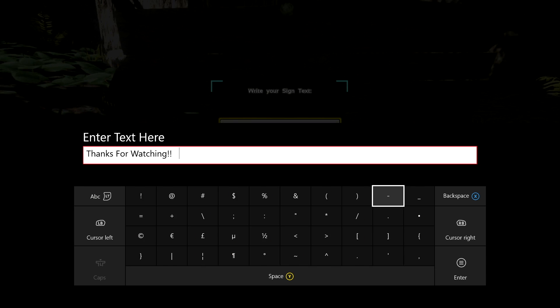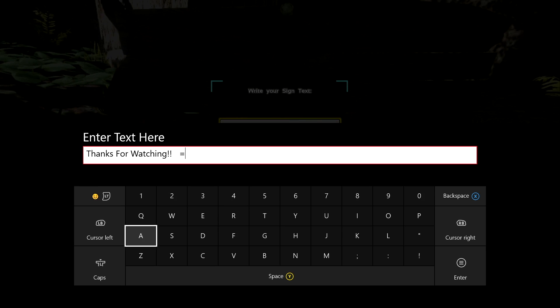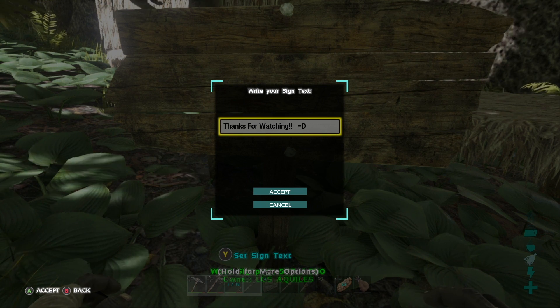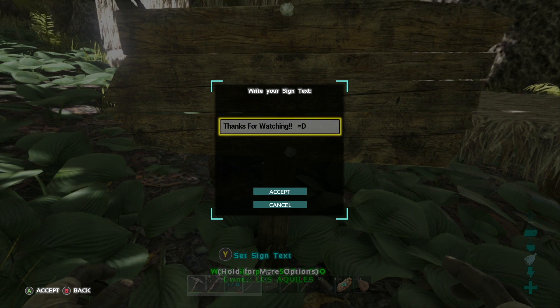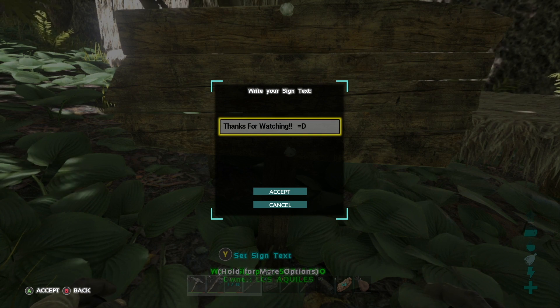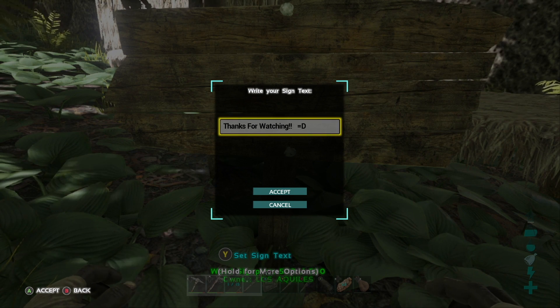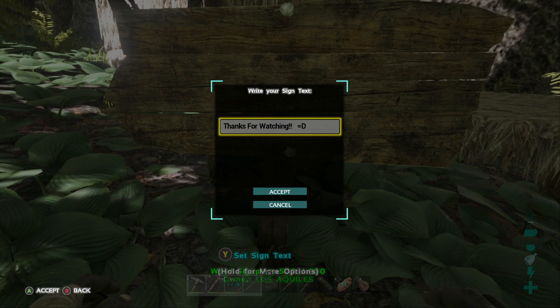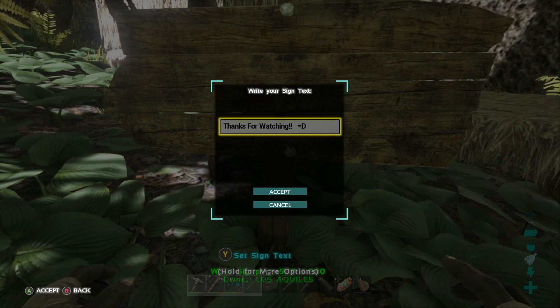Tell the new tribe members how to play with wooden signs. Let me know how it goes. Five wood, three thatch, four fiber. At least you'll be able to say, 'Hey, look, there was a sign, you idiot.' I would try at least two signs. Two signs would only be ten wood, six thatch, and eight fiber. Simple ARK math right there.